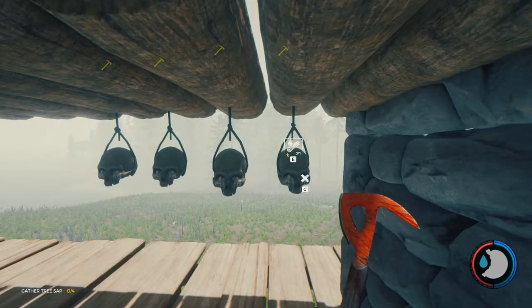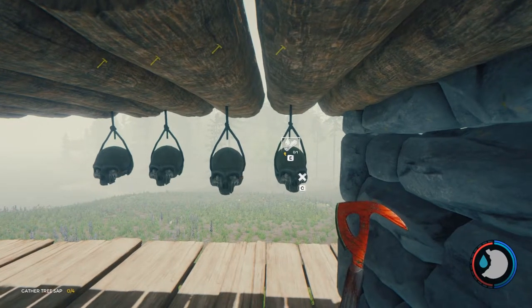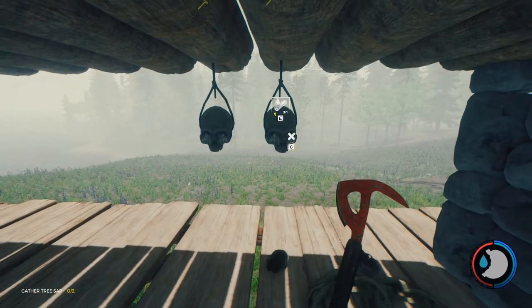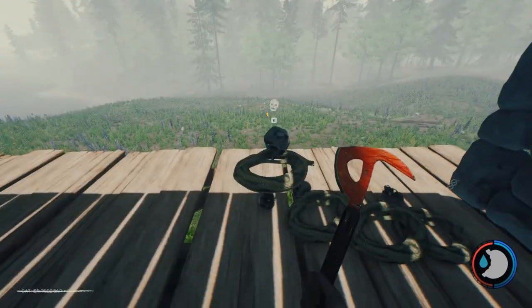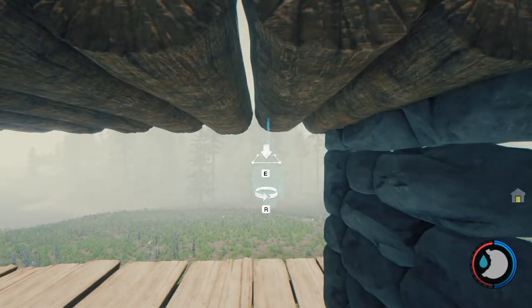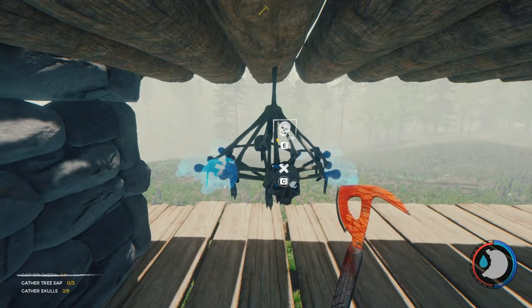The hanging skull lamps can also be used for storing skulls, which works exactly the same way as the rope. When you cancel it you will get your one piece of rope back and your one skull back, which can make these a very useful way to store your ropes and skulls.